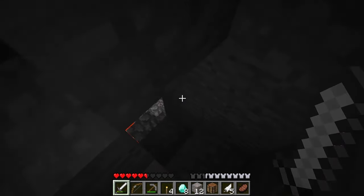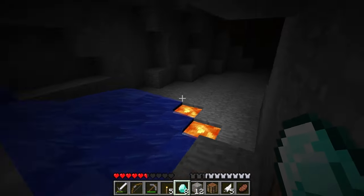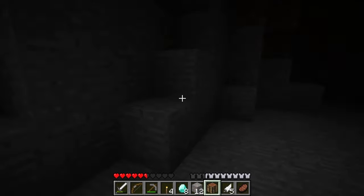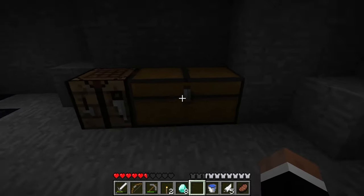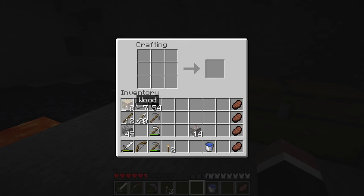Down we go to the lava level so we can start strip mining for more diamonds. Oh hell yeah, I've got obsidian right here too — it's perfect! I do need to make a bucket so I can get that water though. This is on lava level so I can kind of turn this into my little strip mining hub or base. I'm not really sure why I made this double chest here but maybe I can find a use for it. I'll put the diamonds in here for now so they're safe, and I should make a shovel as well.